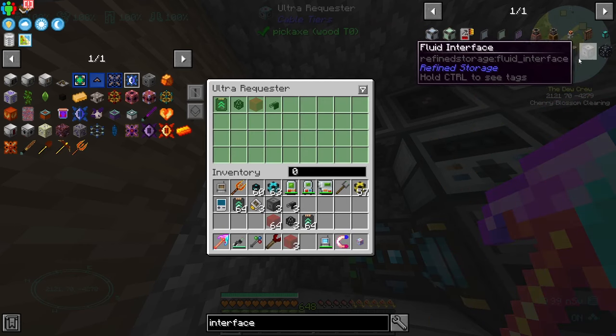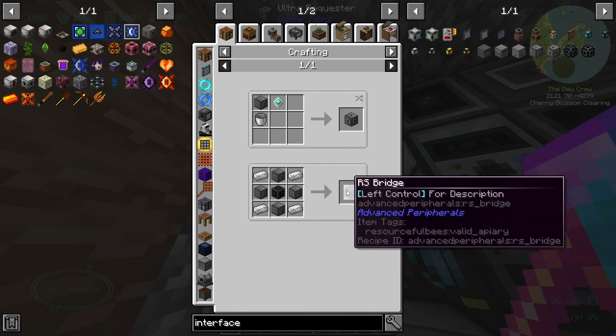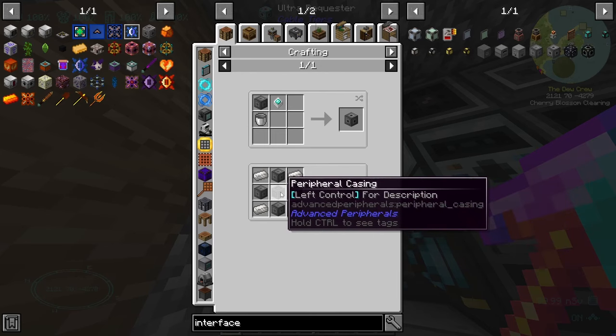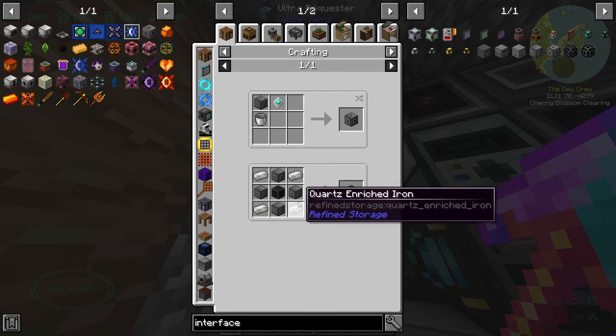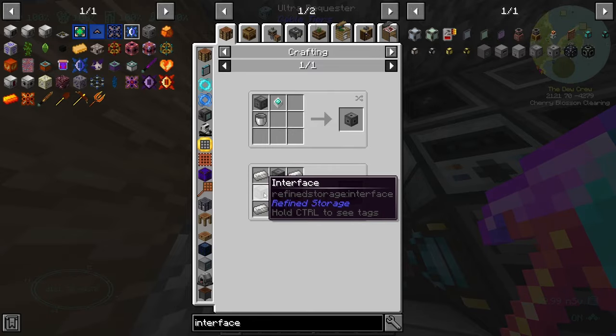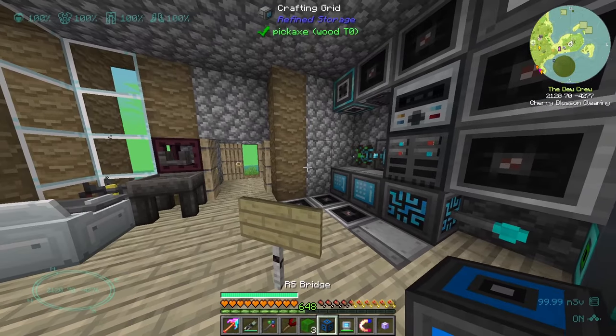Interface — is there like an advanced interface you can build? RS bridge — what's this for? Left control for description but it doesn't work. An RS bridge — I made one and it doesn't really do anything. I would imagine it can be used to interact with refined storage, and this is from the advanced peripherals mod.